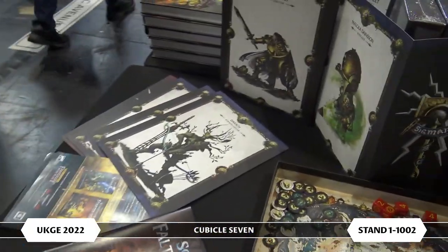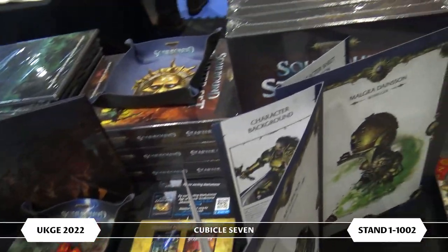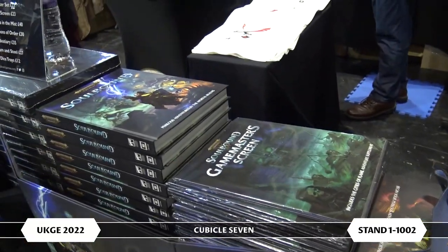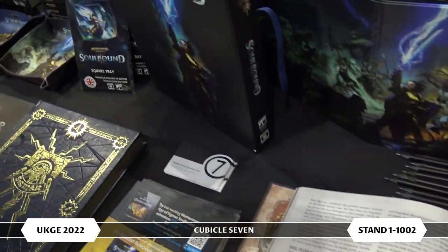For Age of Sigmar Soulbound we have our core books, GM screen, and a Collector's Edition on offer here today down from £100 to £80. We have Champions of Order, which is another player book, the Bestiary, and then Steam and Steel — our newest release — which is all about crafting and forging in the Mortal Realms. It has loads of detail on the Kharadron, how to craft new equipment, the Fyreslayers and their relationship with magma droths and their runes, alchemy, poisons, and vehicle combat.